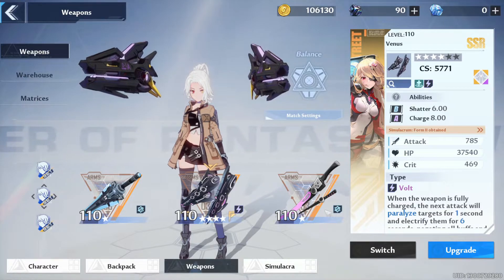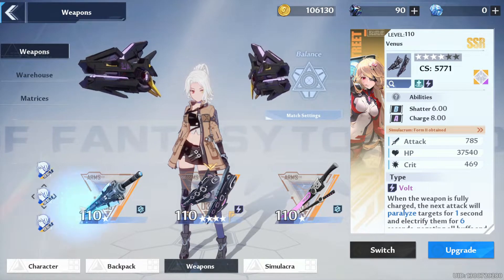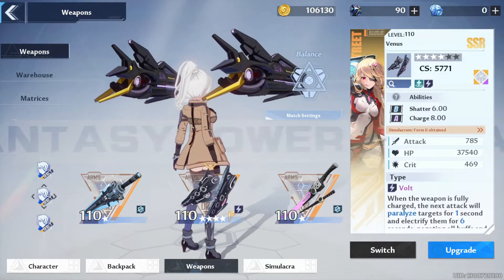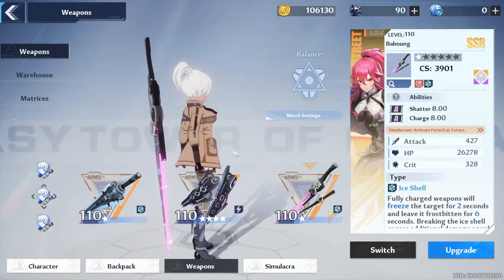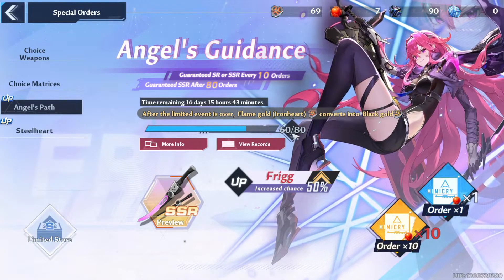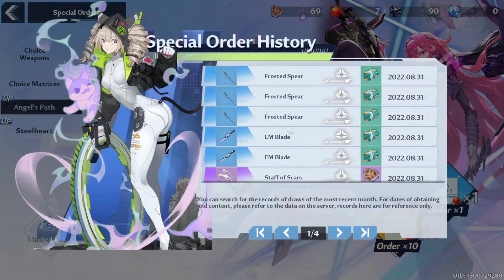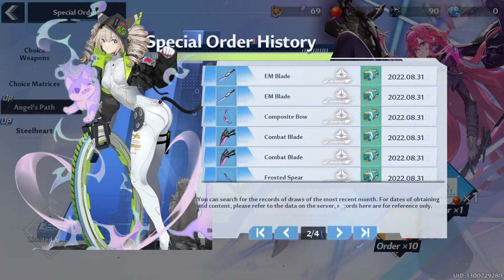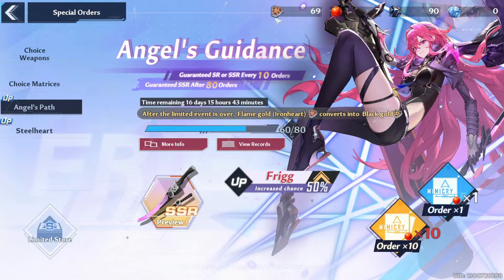Why I think this game is pay to win — unless you're crazy lucky, which just isn't going to happen. When these SSRs come out, like Nemesis on a limited time banner, there's a pity system where if you open 80 packs you get a 50/50 — a 50% chance of getting that SSR. As I showed in a previous video, I didn't get lucky and got Samir's weapon on the 50/50.